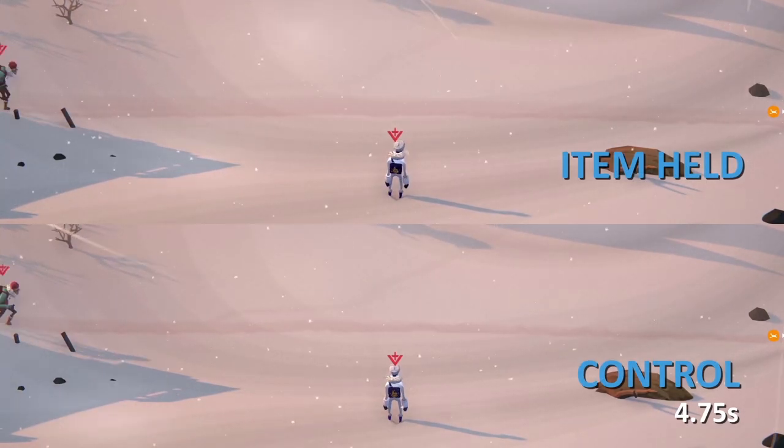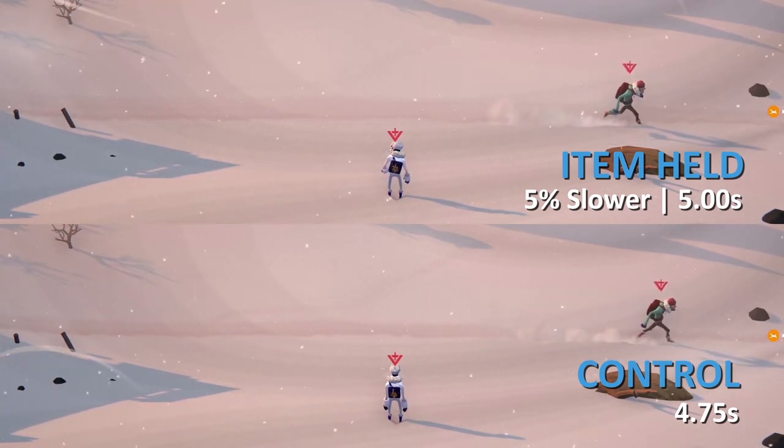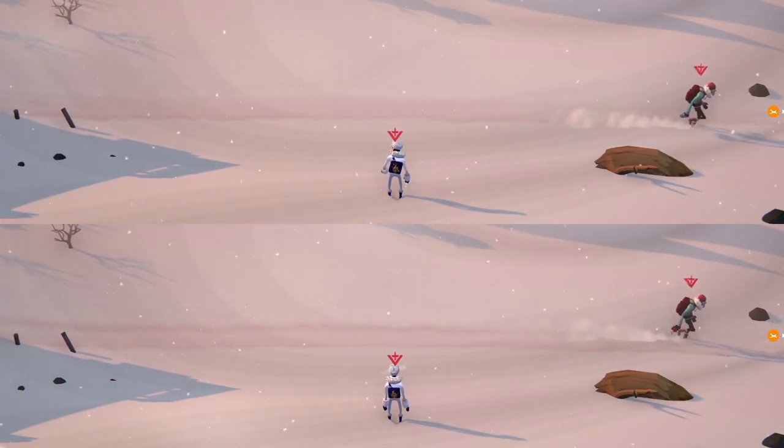Now let's compare running with an item held. We are 5% slower while holding an item, taking 5 seconds total to cross the screen. An item's hypothetical weight does not make a difference, so holding a berry will slow you down as much as holding a stone will.